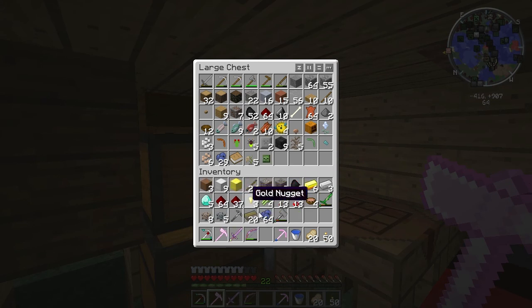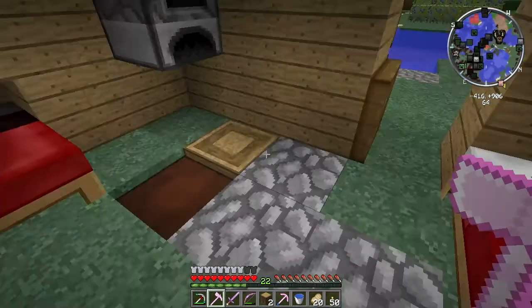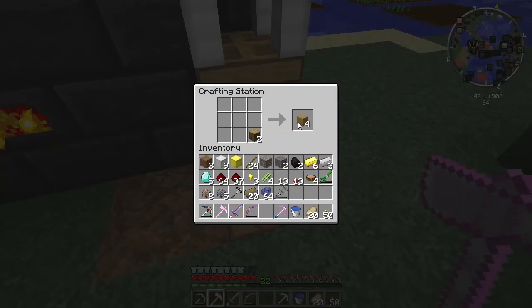Gets the job done. Let's see, we'll put the... we have no wood. Oh, there we go — should be tons of it. I'm just going to make myself a quick iron chest. What was I going to ask? Oh, it'll come back to me.